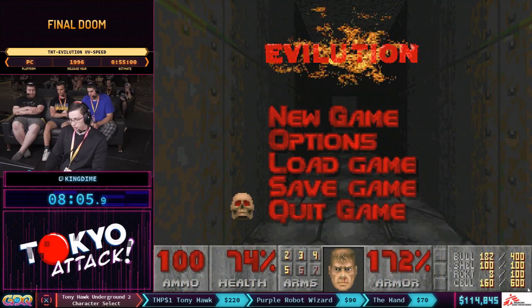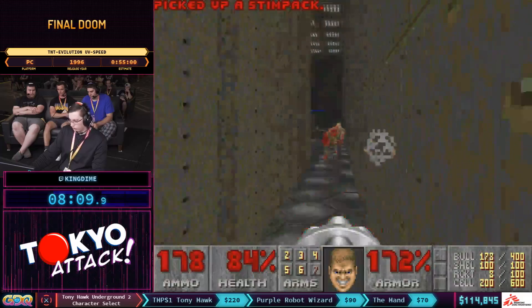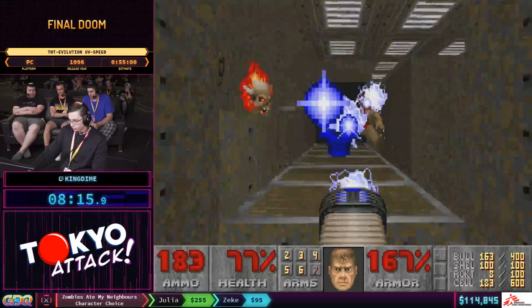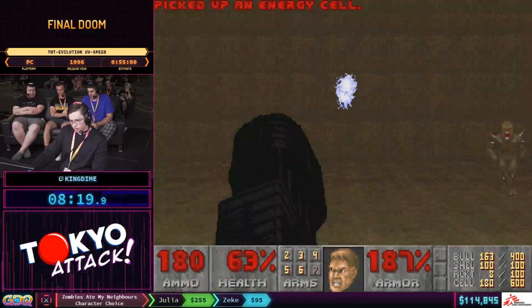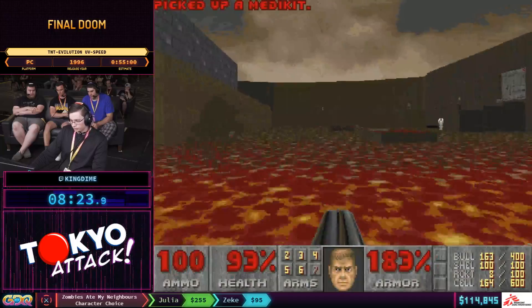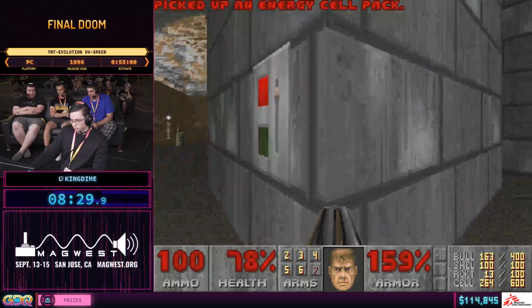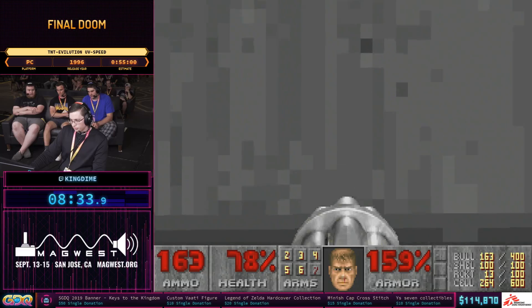We're moving on into the military installation portion of TNT, starting off with the prison. We just picked up an awesome weapon — the plasma rifle. The plasma rifle is basically a really high-damage chaingun-type weapon with full automation — same kind of firing rate but significantly higher damage.